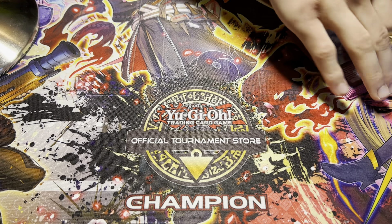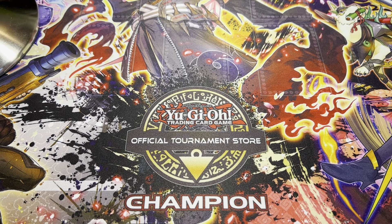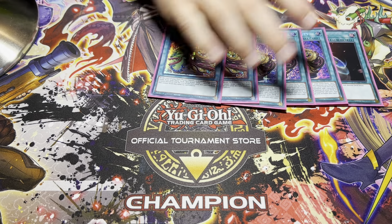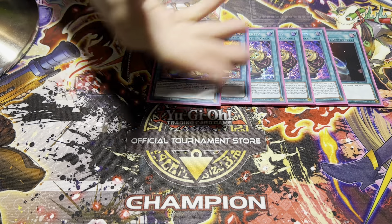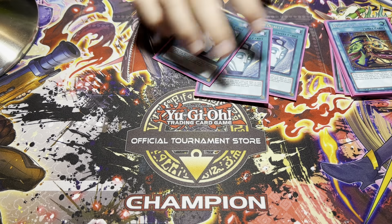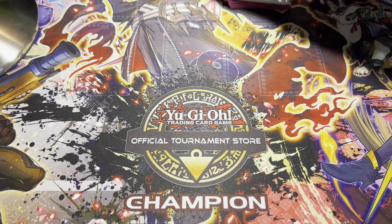The counter trap is not that great because it loses to Called by the Grave and blowouts in this meta, so I wouldn't recommend playing the counter trap. For consistency: 1 Terraforming, 3 Pot of Prosperity, and 2 Pot of Extravagance. The logic is you want to open one of them — of course they conflict with one another, but having 5 copies of a card you want to open is the best ratio. And I also play 3 Duality. So 8 pots for consistency — you just need it in this deck.